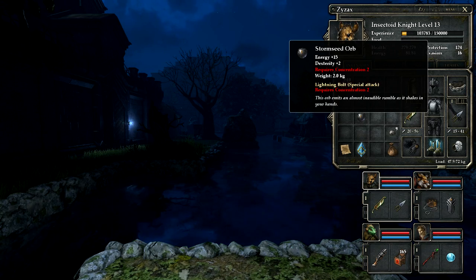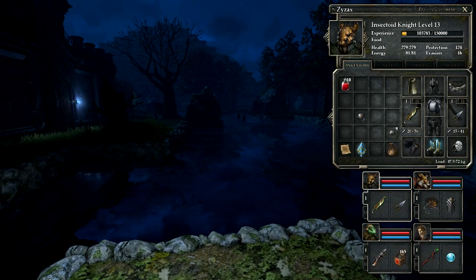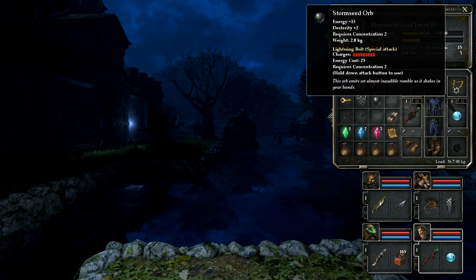It shoots a lightning bolt. I see enemies out there. Oh no, the mummy! All the pyramid enemies are coming outside now. This thing has charges - that's a bummer. I can already shoot lightning bolts, can't I? I don't think I need this so much.